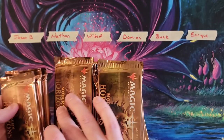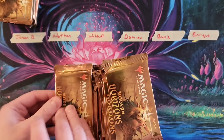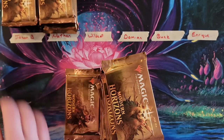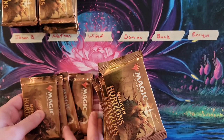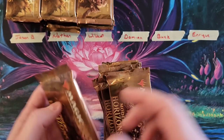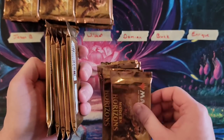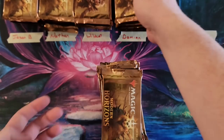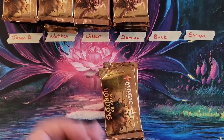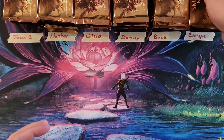Okay, Jason — six packs. Nathan — six packs. Wildcat — six packs. If you're not familiar, go check out Wildcat MTG's channel. Appreciate it. Damien — six packs. Buck — six packs. And Enrique — six packs. Perfect.